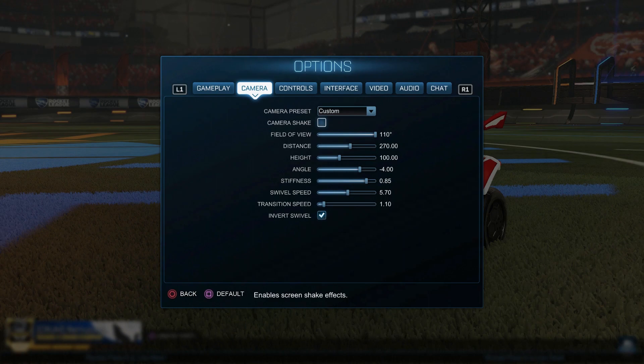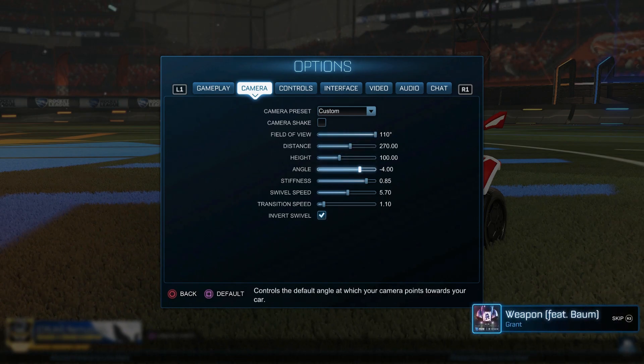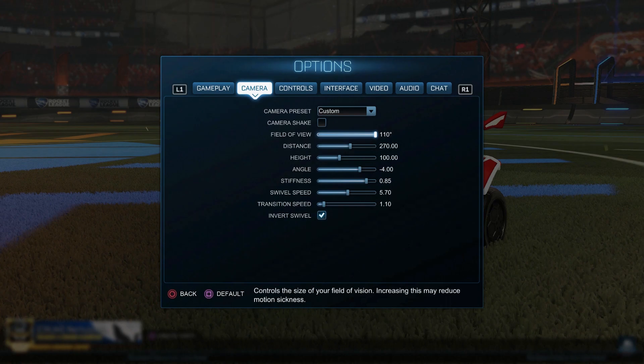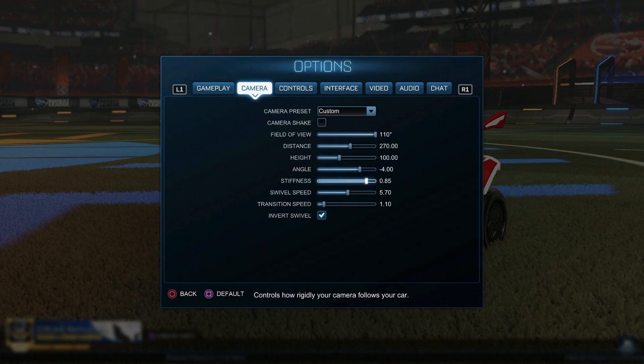Camera settings: right off the bat, camera shake off — it's going to make the game worse for you, turn it off. These first four settings, just copy what I have. These are pretty common, these are for the most part what the pros use — maybe give or take a little bit on the distance, the height, and maybe one or two degrees on the field of view. These are just very nice, very clean, far enough back but still close, with a nice angle. Stiffness is completely preference.